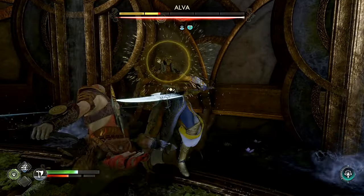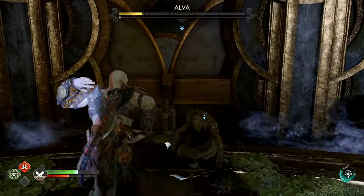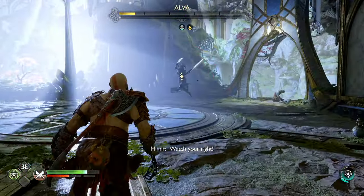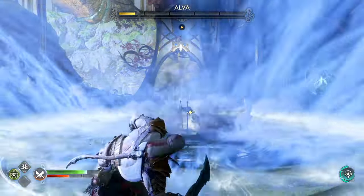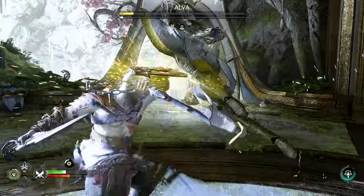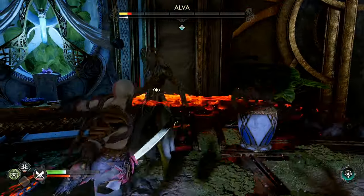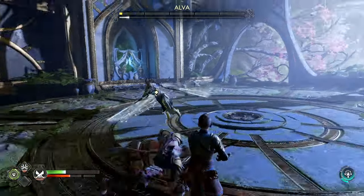They also have a very strong combo that they can throw at you, specifically when the fight is about to come to a close. You need to make sure that you avoid it at all costs. You want to make sure you are nowhere near them when they start this combo, because they do basically a huge ground pound at the end that will take about a third of your health instantly and can just change the fight from a win to a loss right away.